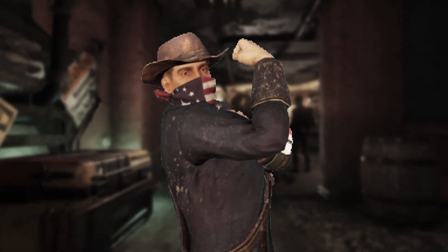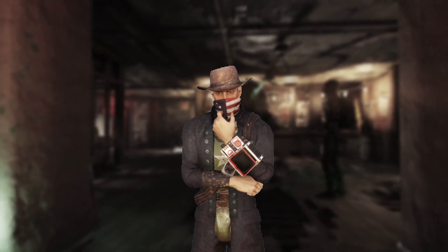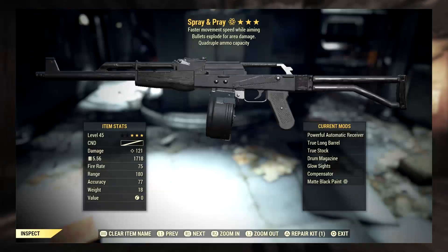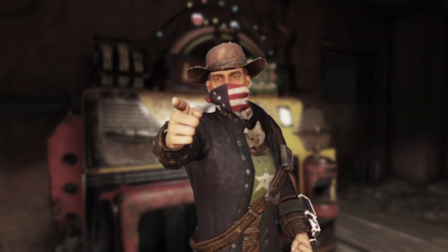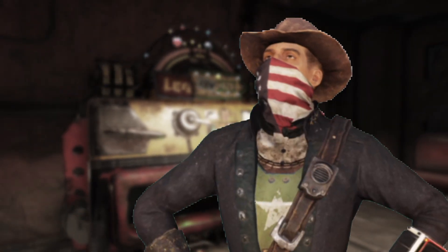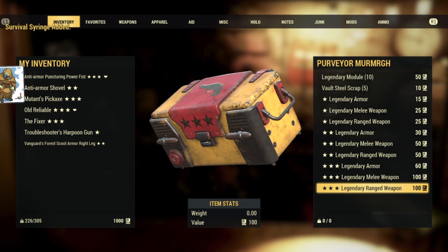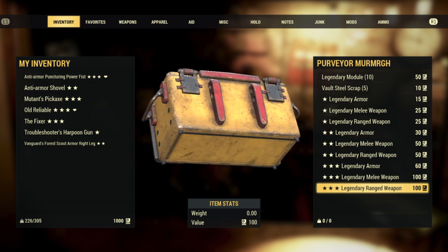I hope my RNG is better after the break. You ever feel like that happens — you take a break from a live service game and when you come back they just throw good stuff at you? Probably trying to get you hooked or something. Anyway, let's get down to it. We have some script to spend. As always I have my thousand script and I'm going for three-star legendary ranged weapons. First RNG of the year, let's hope for the best.